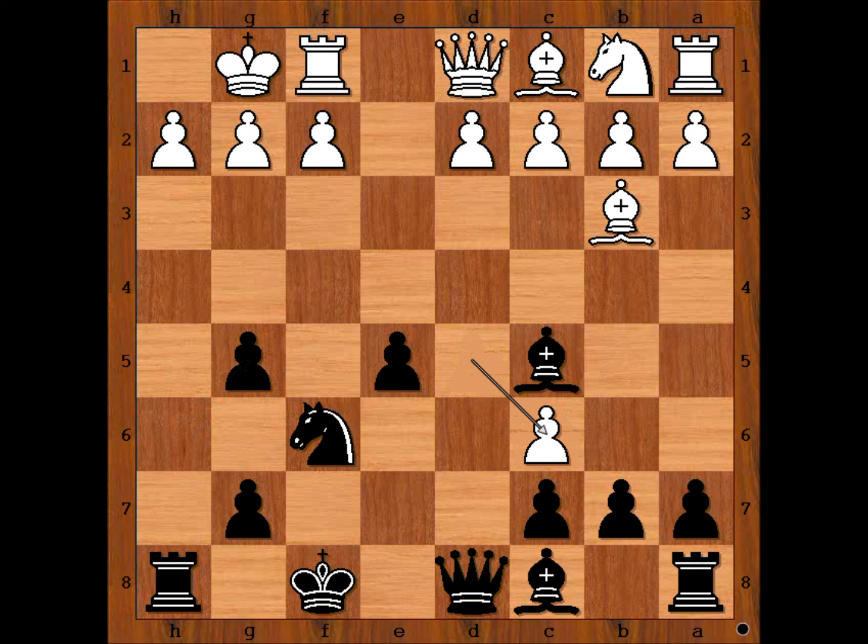Now e4 was played — Queen to d6 was also possible — but e4 was played in order to clear the diagonal for the Queen. It is White to move. This is the critical position of the game from White's point of view. What is the best move for White?